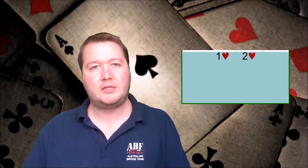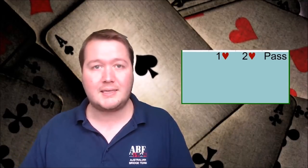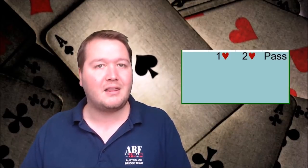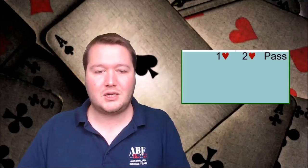The final way Michael's Cuebids is misused is people not knowing how to respond properly. When your partner shows a five-five shape, if you've got really good fits you don't need many points before you should jump. Most people just bid the suit at the lowest level, but if I've got four-card support and a singleton in their other suit, I'll give game a shot — it doesn't really matter how many points I have. I could have five points. These big distributional well-fitting hands are worth pushing towards game. So number two was Michael's Cuebids.